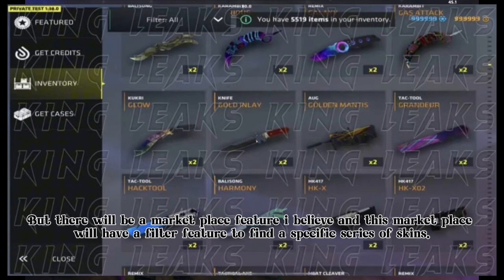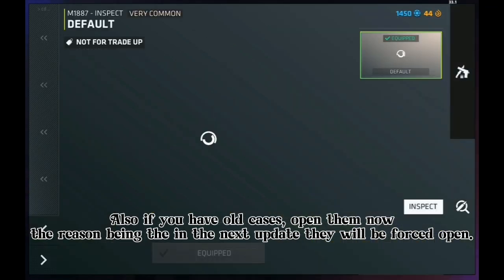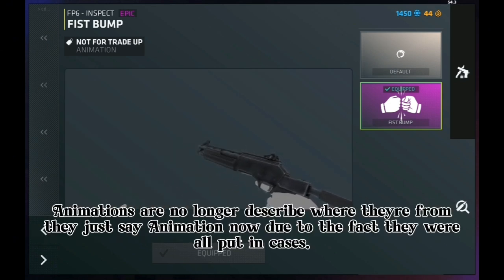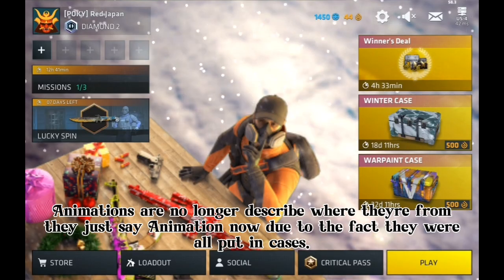Also, if you have old cases, open them now. The reason being, in the next update they will be force-opened. Animations will no longer describe where the skins are from — they'll just say 'animation' — due to the fact they were all put in cases.